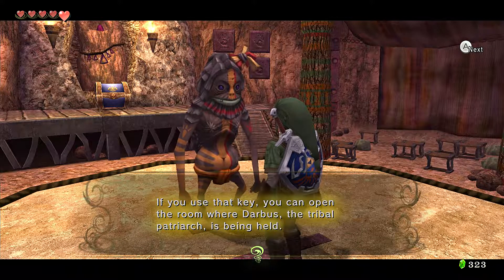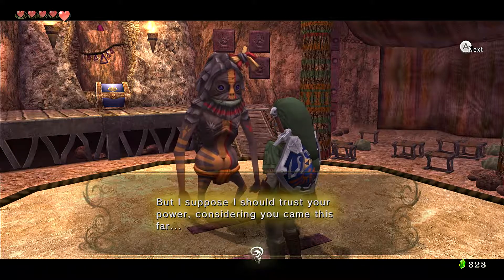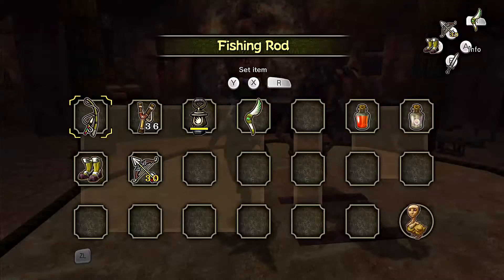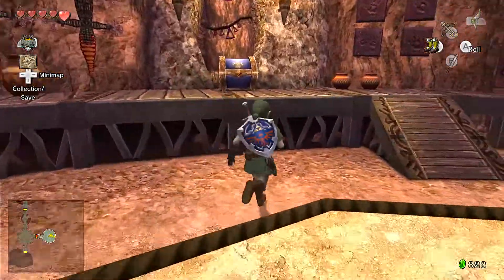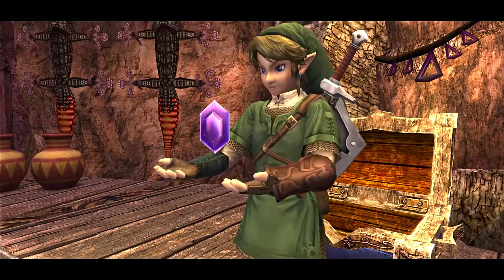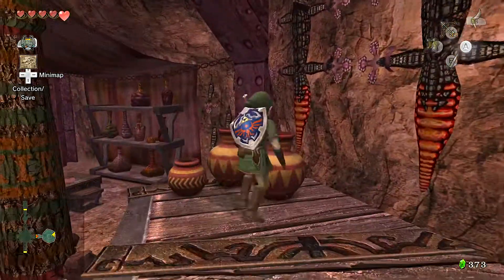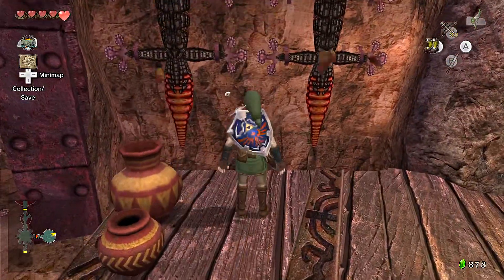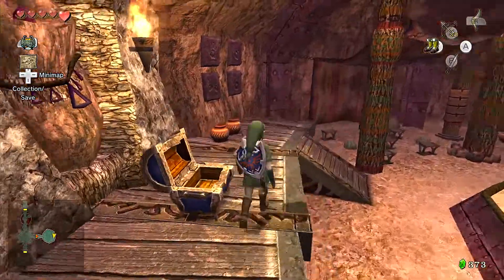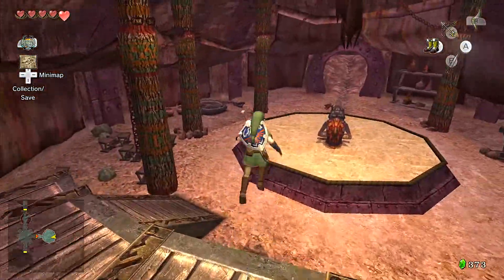If you use that key, you can open the room where Darbus the tribal patriarch is being held. Who knows how powerful Darbus is in its new grotesque form, but I suppose that you trust your power considering you came this far. Hurry now to the patriarch's room! I'm remembering we have Midna, but we don't need to use her because it would just bring us to the very beginning of the dungeon. Wonderful purple rupee.